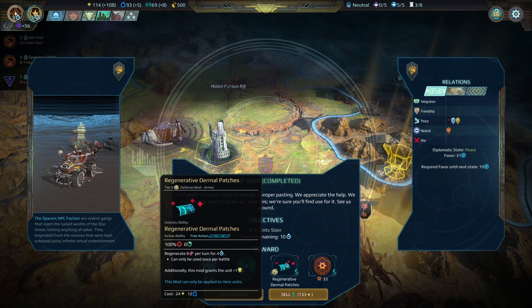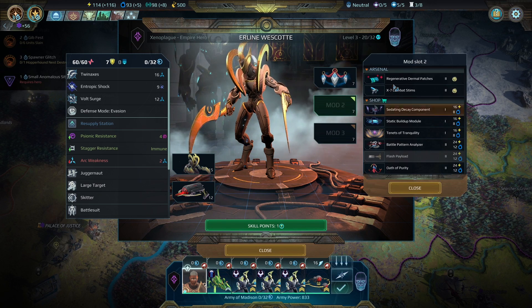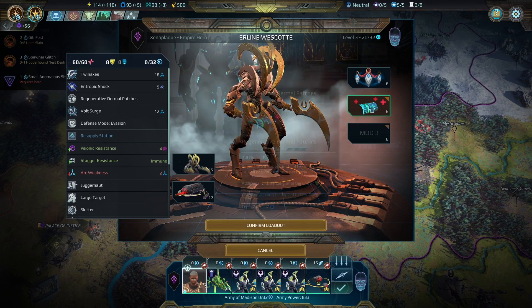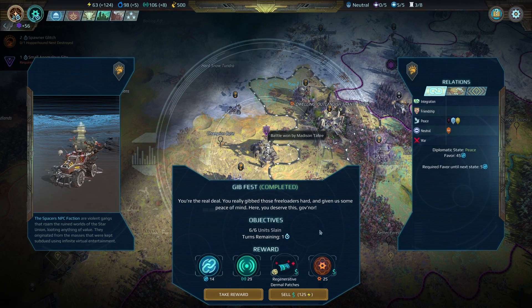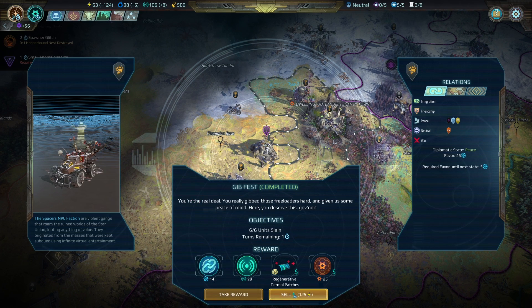That seems really fun to put on a hero that likes to get in the thick of it. Speaking of heroes like that, Earline Westcott is the perfect example — she's in a melee battlesuit so I think the regenerative stuff would be super brilliant for her. Another quest completed and I got another copy of Regenerative Dermal Patches — this time I'll sell it because I'm a little bit light on money.